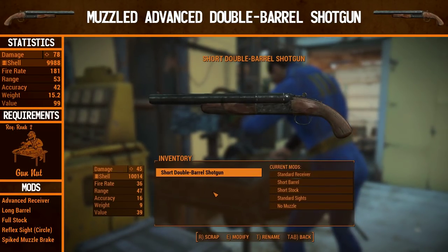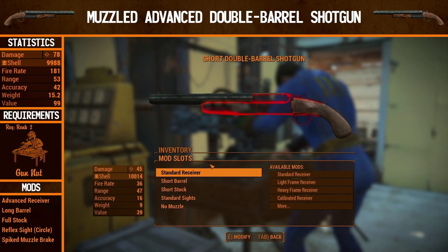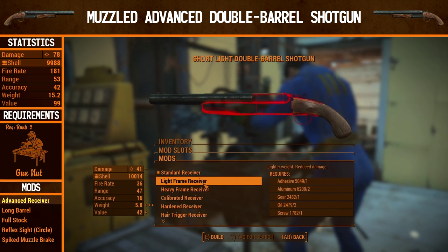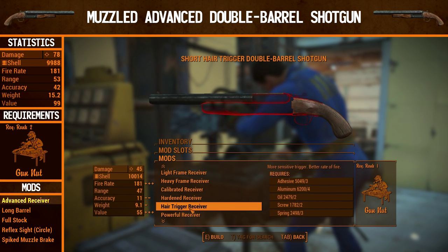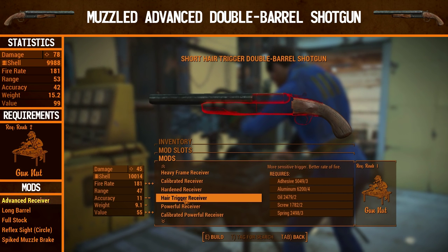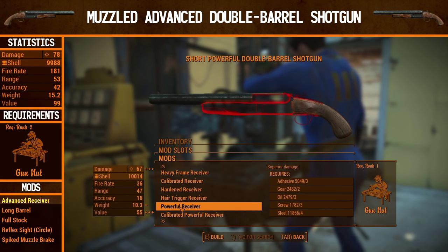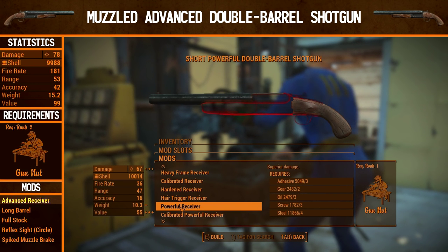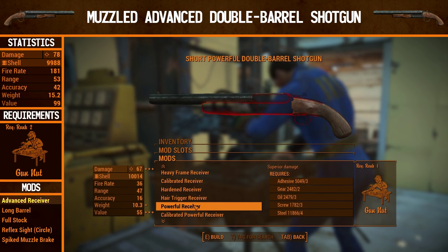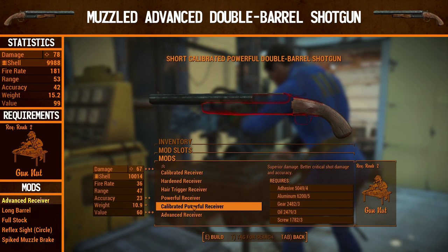Now that we've seen the tactical hardened short double barrel shotgun in action, it's time to upgrade it further. We're going to skip straight past gun nut rank 1 requirements and go for gun nut rank 2 immediately. The only things unlocked at rank 1 are a hair trigger receiver — which is terrible on a double barrel because higher fire rate is pointless when you reload after two shots — and a powerful receiver, which is better. If you only have gun nut rank 1, definitely go for the powerful receiver over the hardened. But since that's the only change, we're going straight to gun nut rank 2.